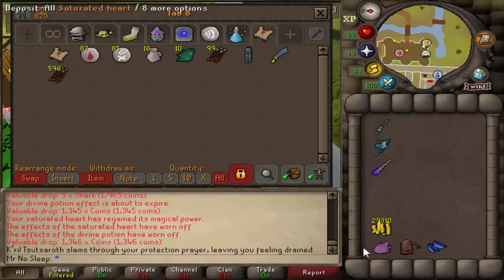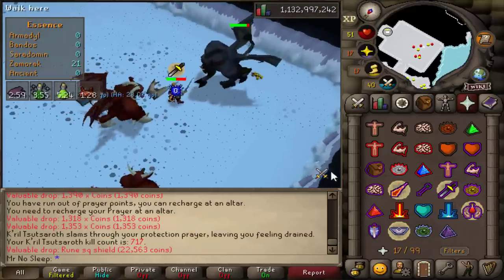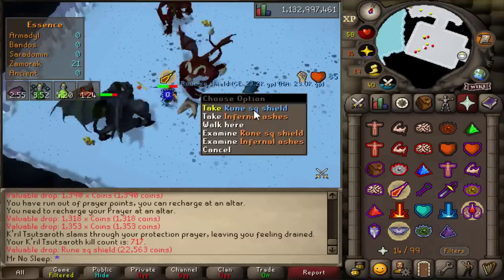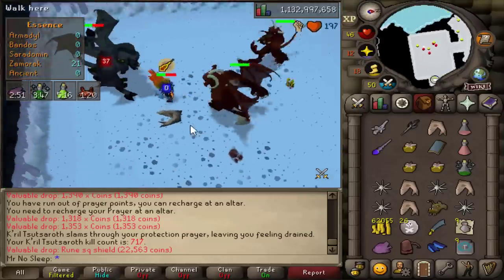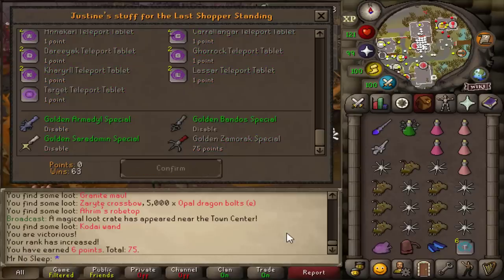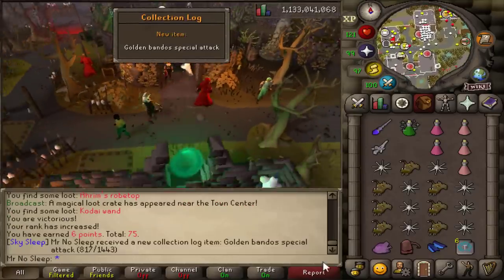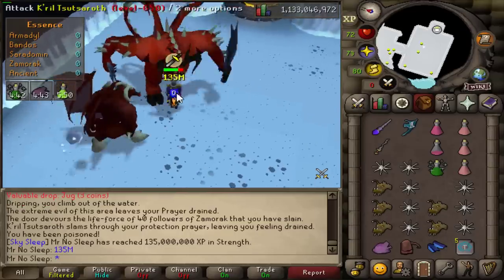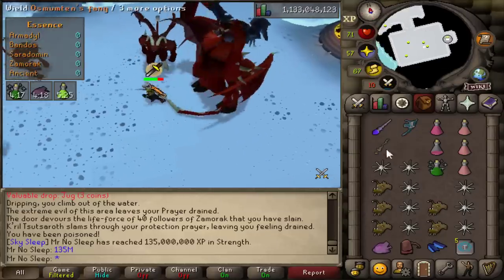Since Zamorak should take the most time, I figured it's smarter to get this one done first. I did manage to pick up a rune square shield, which is definitely rarer than any item. As for the drop table at Zamorak, it's really not too great — the hilt, the Staff of the Dead, and the Zamorakian spear are far below 10 mil, most actually under 5 mil. I don't have the Zamorak pet and I think he looks really cool, so that would be the main goal.